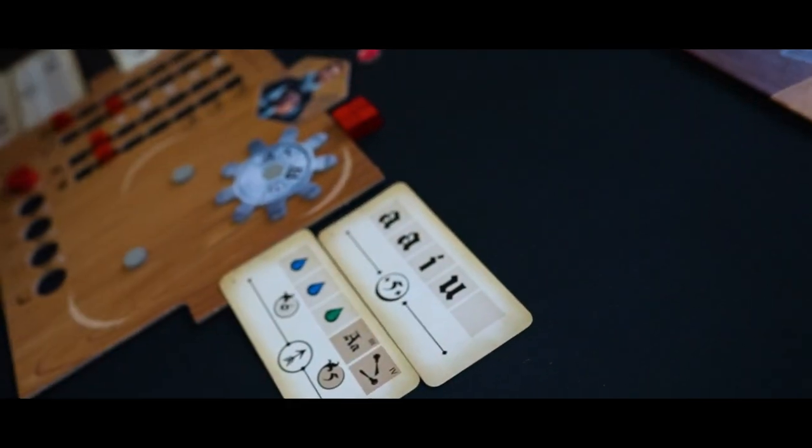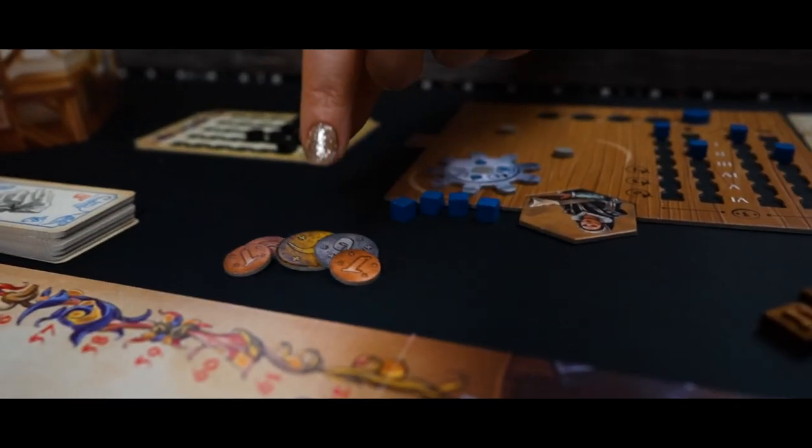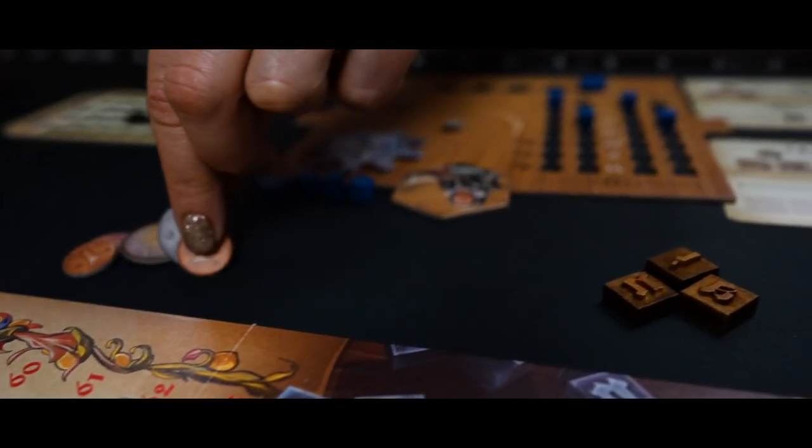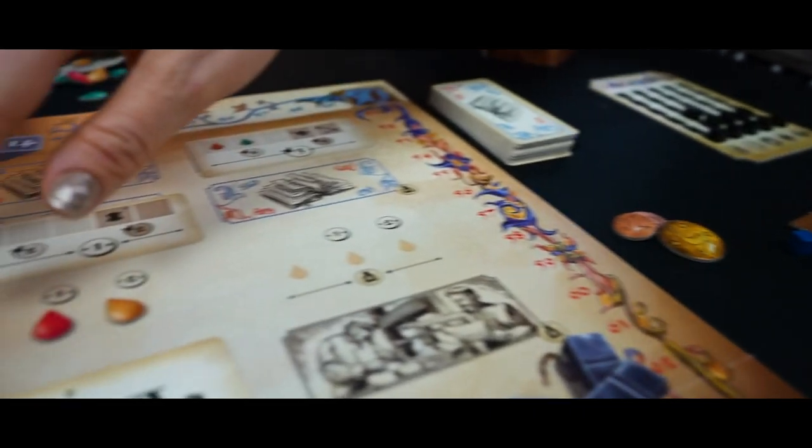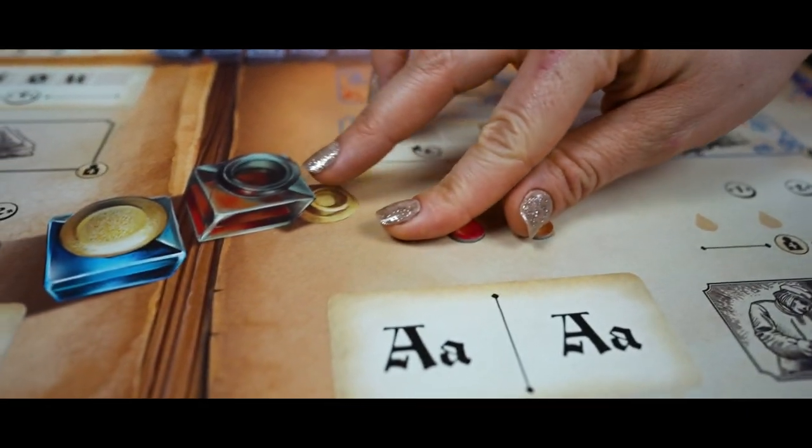You can have a maximum of four orders on your player board at a time. The next action is take inks — select a row of inks and you can take what's there. If there is no cost above the ink, it's free; otherwise you pay the cost. You must take inks in order from left to right — no skipping.